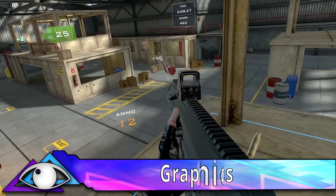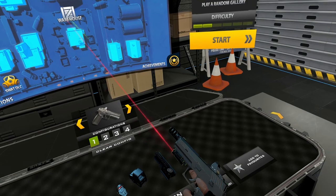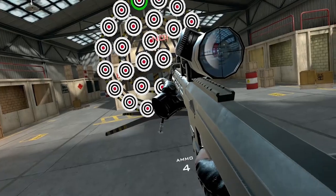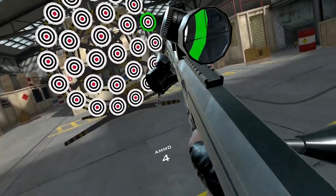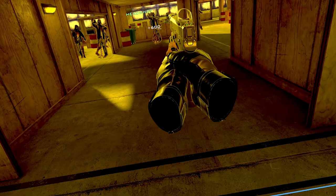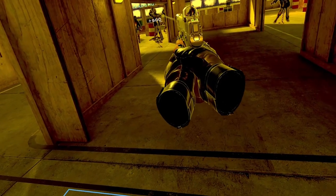For the graphics, the weapons look great and they did a good job with the smaller scopes. For the larger scopes they did something different — they project an image on the lens, but it switches to a real-time image when you bring it to your face. There are also no real people that shoot at you, which I did not like at the start, but as the game progressed I started minding it less. The cutout boards did not look bad, and I did think they improved the graphics from the PSVR 1.